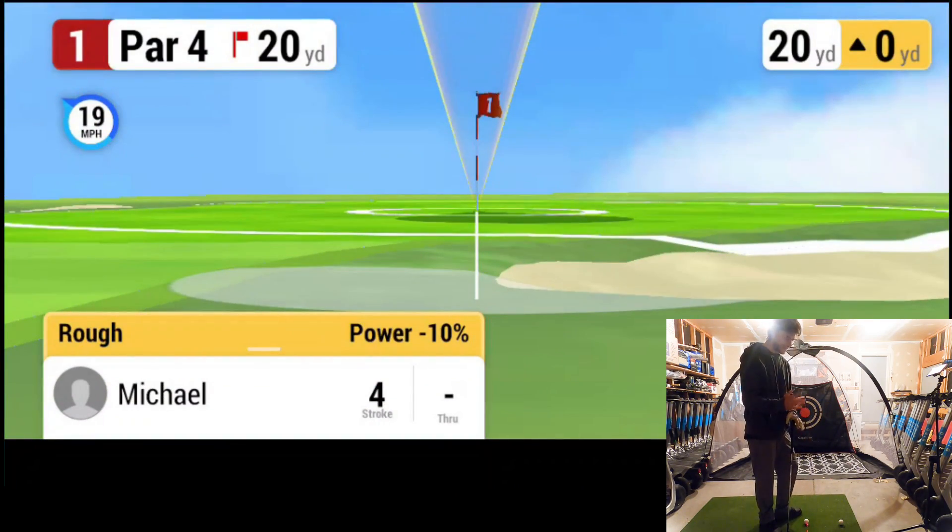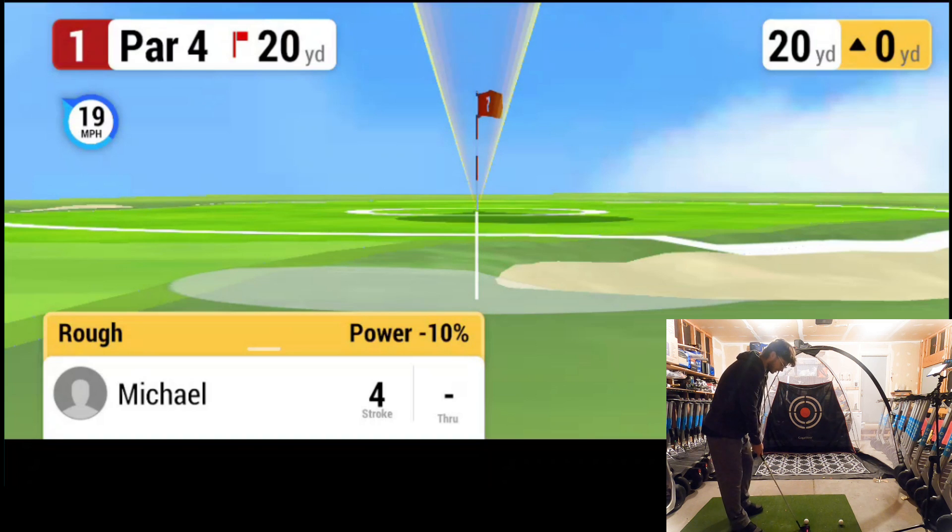The thing that's kind of difficult about this app is, though it does the job well, some of the measurements and algorithms aren't as accurate as some of the other simulators. It's not a bad thing, it's just something I have to readjust for. I've been playing a lot of E6 recently, so going from E6 to this there's a slight difference in the swing power it registers. 20 yards — nice little chip, still with the nine.